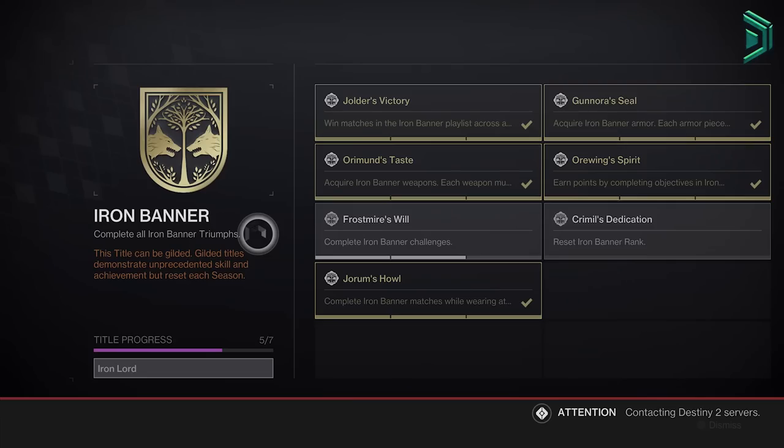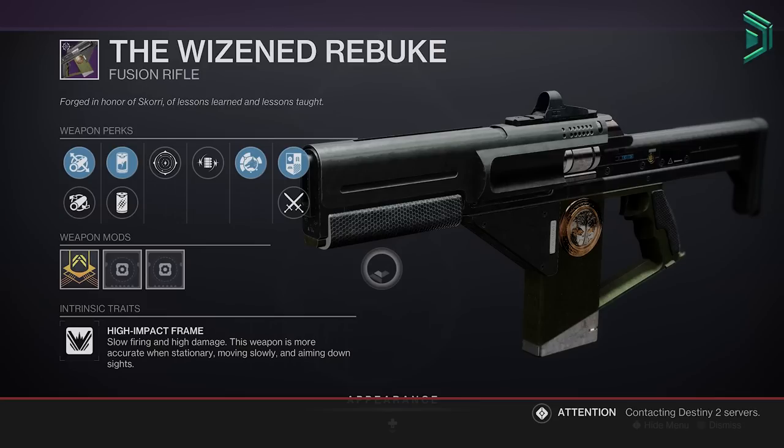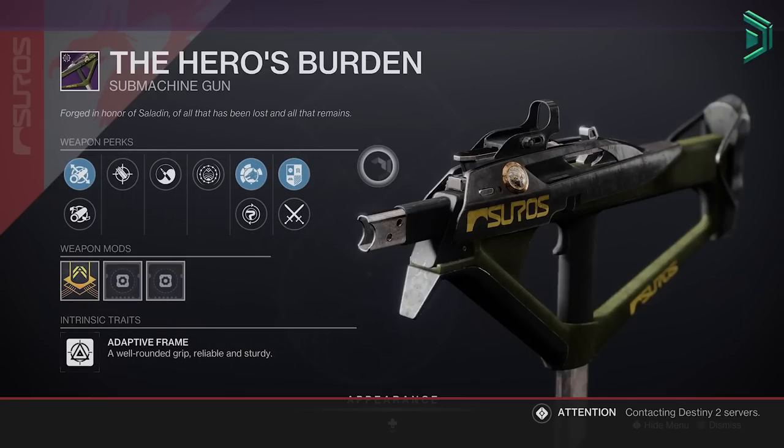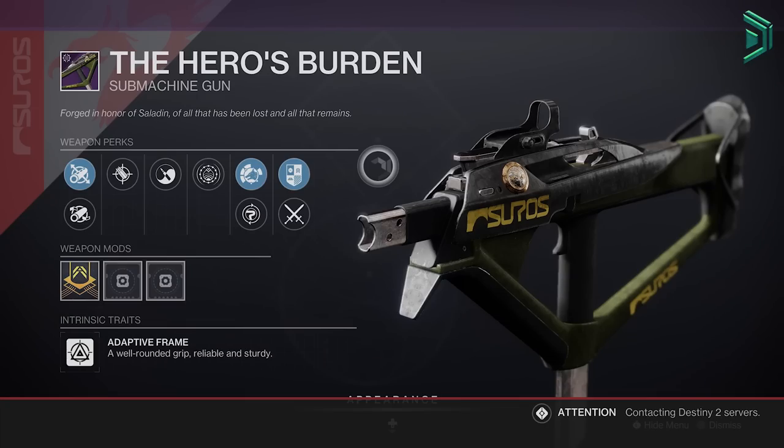First up, the Iron Banner is back. Remember to guild the seal before the end of the week if you care, as it's the last Iron Banner event this season. It's also your last chance to get the Iron Banner Fusion Rifle and the Hero's Burden SMG — great SMG by the way. They're both leaving the seasonal rotation and won't return next season.